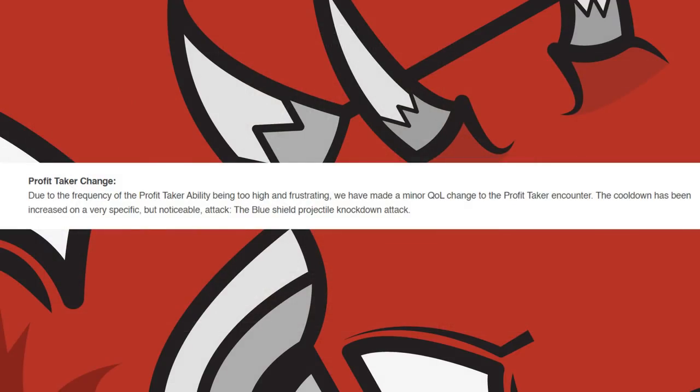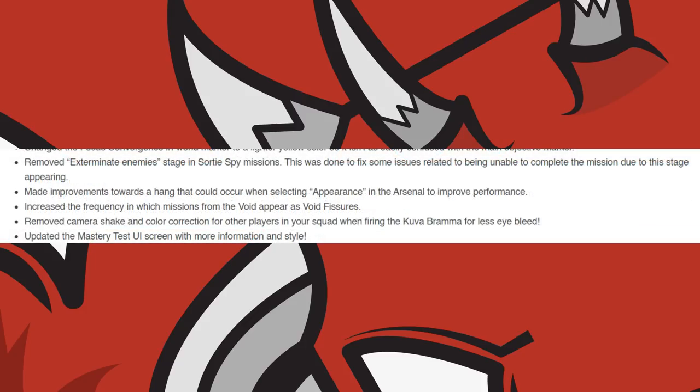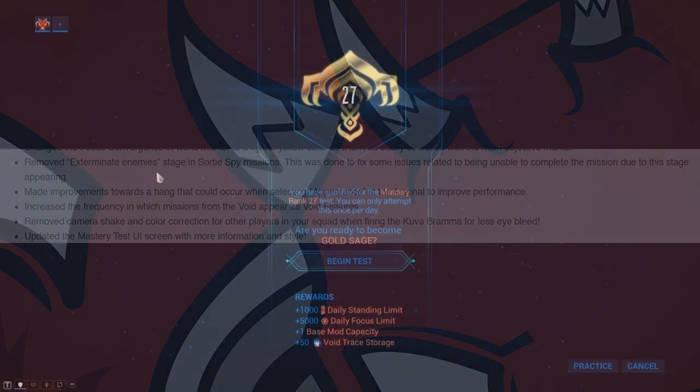The Profit-Taker's blue shield projectile attack cooldown has also been increased after feedback. They have made the Focus Convergence Orb marker a lighter yellow. They have removed the Exterminate Enemies stage from Sortie Spy missions. Improvements were made towards hangs that could occur when selecting Appearance in the Arsenal. They've increased the frequency in which missions from the Void appear as Void Fissures.